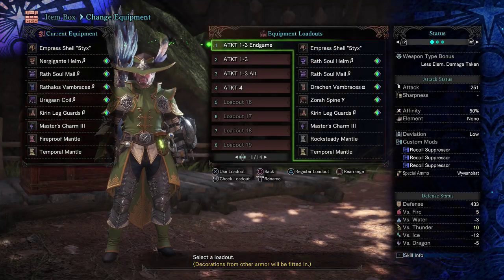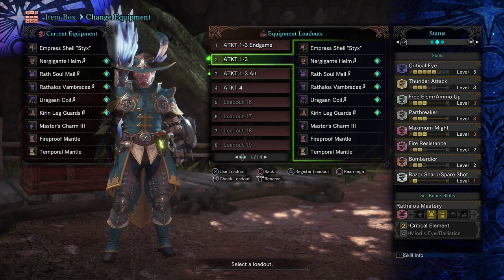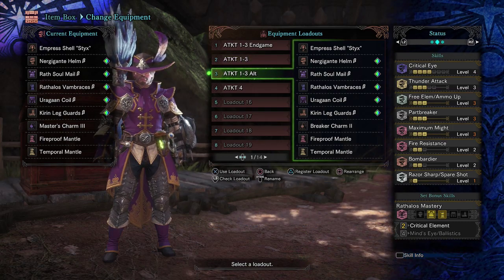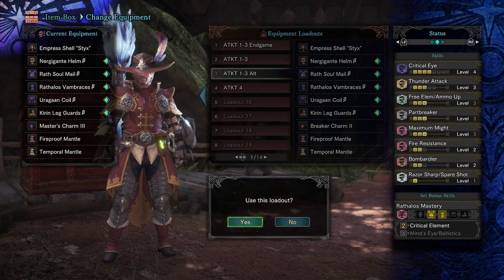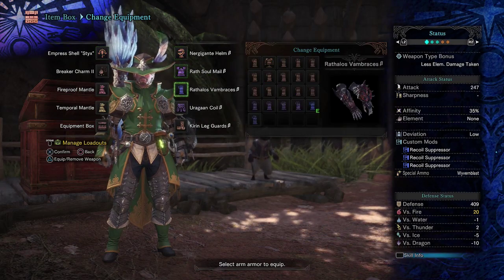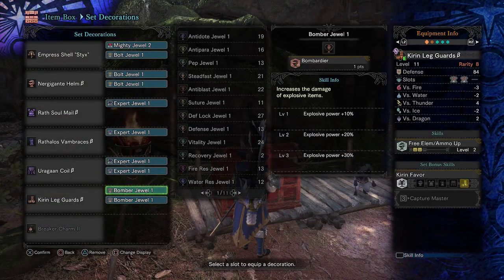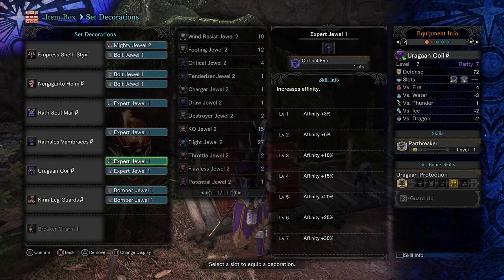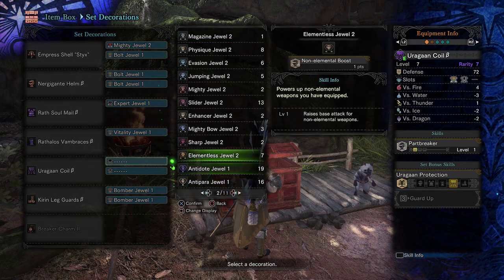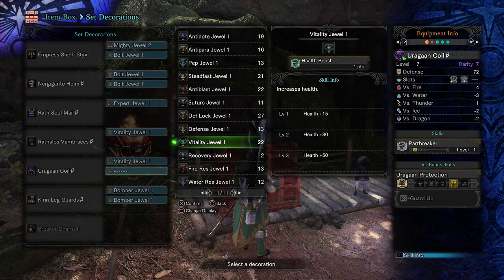The final alternate build has slightly lower stats because Part Breaker gems are harder to come by — it uses the Breaker Charm instead of the Master's Charm. This is your bare minimum build with all the same armor pieces. The difference is in your decorations: this one uses more Expert Jewels, but you can switch them to Vitality Jewels if you want Health Boost. You won't deal as much damage, but this will get you through all of Phases 1-3 versus Kulve Taroth.